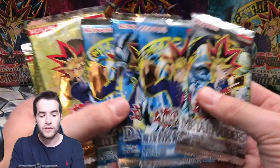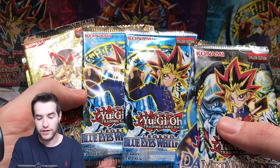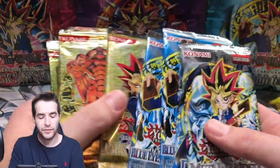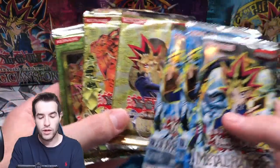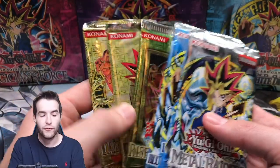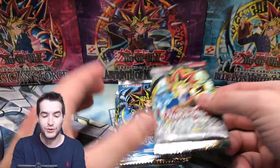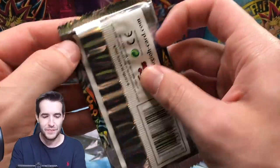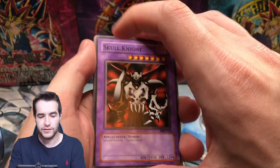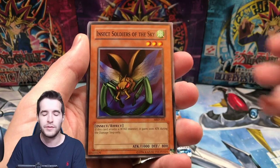Wait, this one looks a lot shinier - maybe this is like a 2014 pack or something. We've got Dark Revelation and Rise of Destiny in here as well. No Dark Revelation 2 - we could pull Chaos Emperor Dragon or Black Luster Soldier, that'd be insane. I've never pulled those out of Dark Revelation 2. Metal Raiders - my favorite set! I've claimed it now.